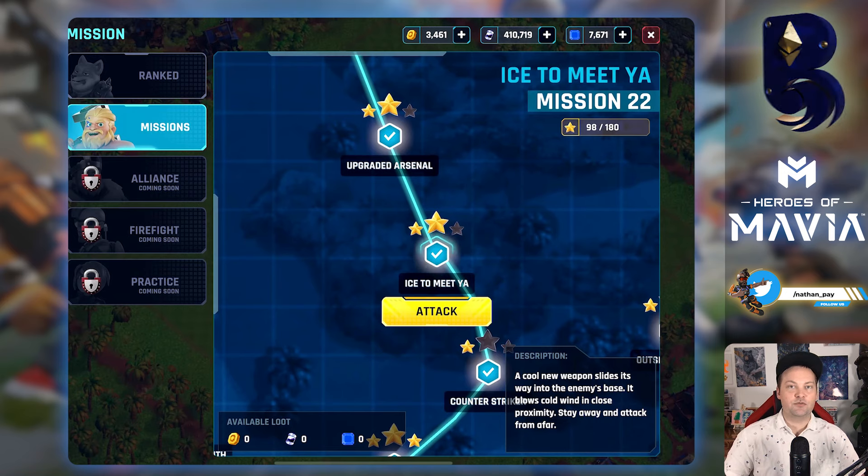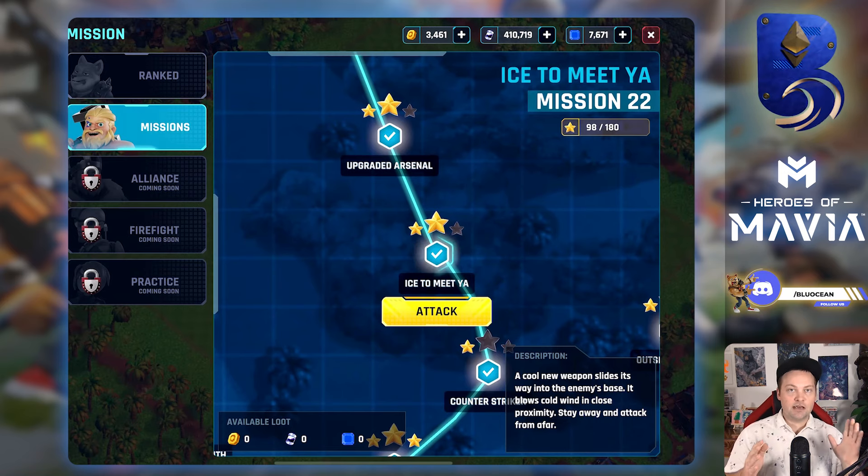The first time you do this it takes a little practice — your first account might take longer than a day. But you do get a 2-day shield when you first start the game, so you have 48 hours you can use that shield to farm through the missions. I've got guides on Twitter with all the video breakdowns so you can see the individual missions.